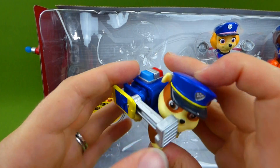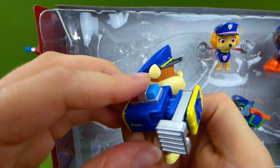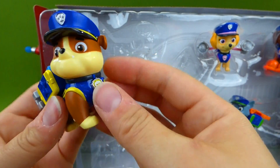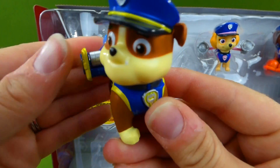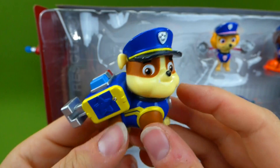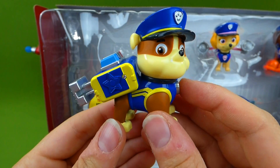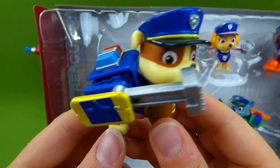And Rubble on the double! This goes back here and snaps in. And let's push his pup badge. Whoa! That's cool, that's really fast. One, two, three — police officer Rubble is here to help!